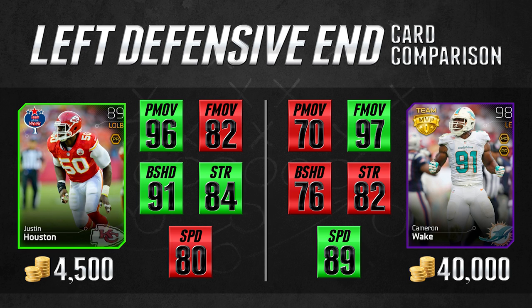The major things we're going to be talking about today are five categories: power move, finesse move, block shed, strength, and speed. At first glance, Justin Houston is more of a power move player while Cameron Wake is more of a finesse move player. However, it's very important to note that the Justin Houston card is actually significantly better at finesse move than the Cameron Wake is at power move. Where they're weak, Houston is quite a bit better, and where they're strong, they're pretty much the same at 96 and 97.